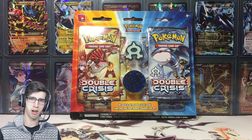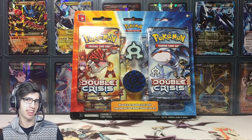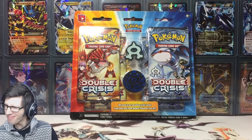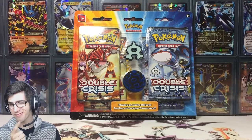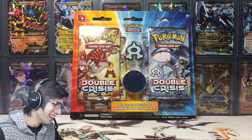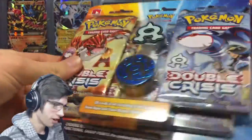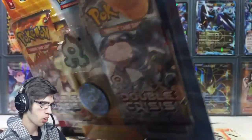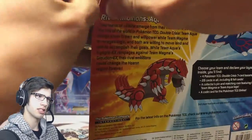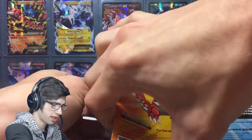What's cracking YouTube, my name is Brody and welcome back to another Pokemon TCG opening. Today we're cracking into a Double Crisis Blister Pack — we got the Team Aqua Blister today. I think I've cracked into one of these already; I'll have links in the description to all of those. I think this is number three or four of this blister that I'm cracking into.